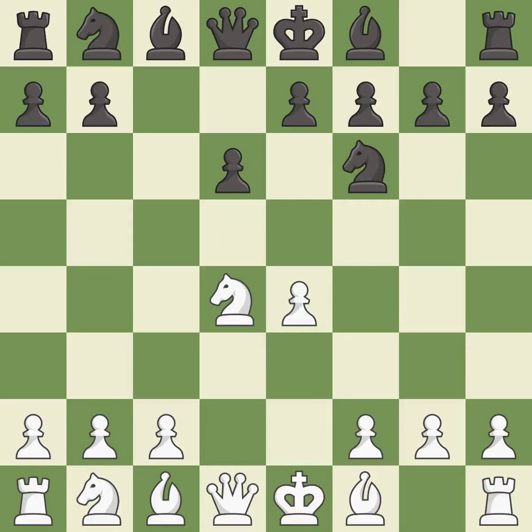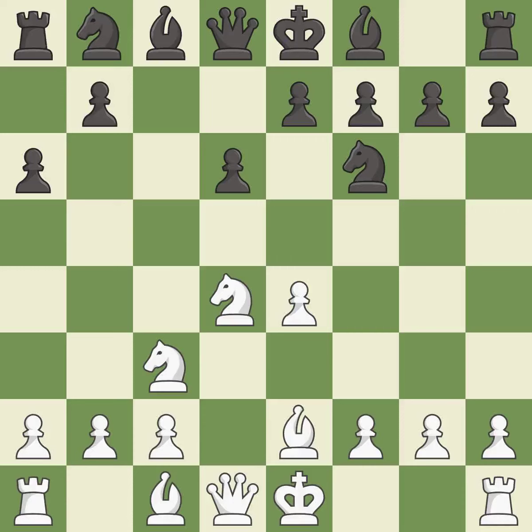Nf6 develops the knight toward the center and attacks the undefended e4 pawn. Nc3 defends the e4 pawn and starts to develop on the queen's side. A6 prepares the queen's side pawn advance b7-b5 and also prevents white from playing the bishop or knight to b5. Be2 develops the light-squared bishop and prepares to castle king's side.